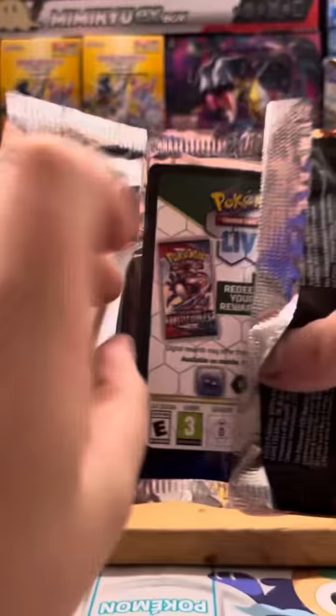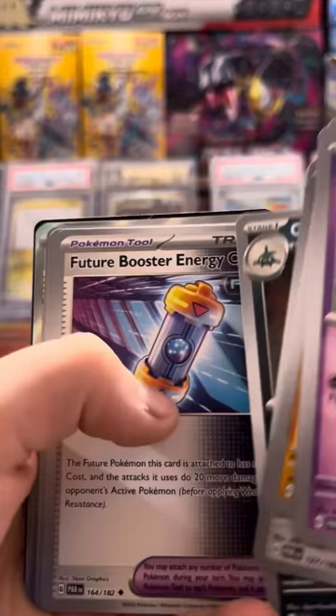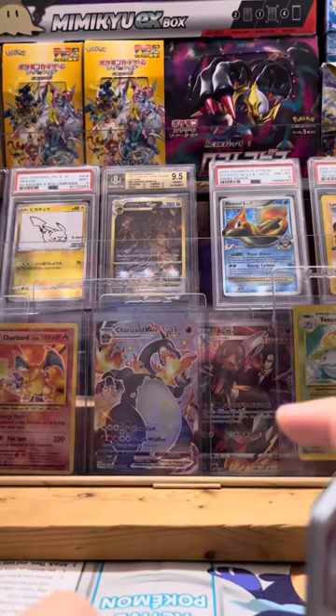So we got a Fiddlestick — Lonti, I think. We got a trainer first pack, Garbodor, Future Energy boost — that's cool. Scream Tail — that's like an ancient card, it says ages last changed ago. Trainer, that's nice. Sweet first pack magic, alright, next pack.